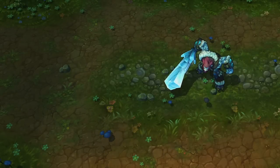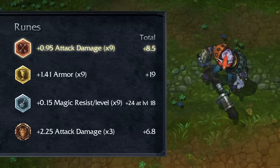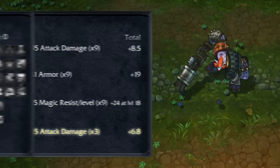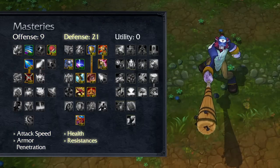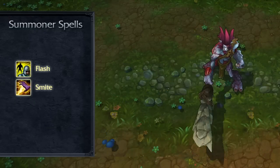When building Trundle, focus on a mix of physical damage, health, and resistances. For runes, try attack damage marks, armor seals, scaling magic resist glyphs, and attack damage quintessences. For masteries, try 9-21-0, taking attack speed and armor penetration in offense, along with health and resistances in defense. Flash and Smite are great choices on jungle Trundle, allowing him to chase down enemies and secure kills.